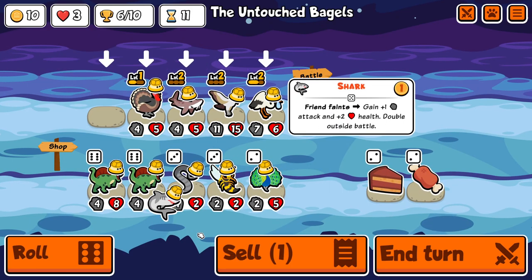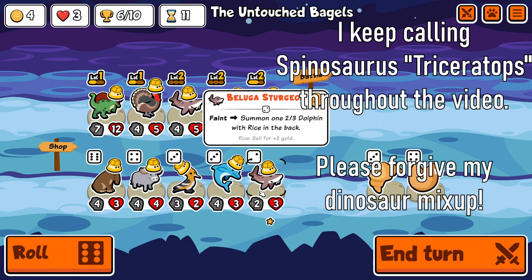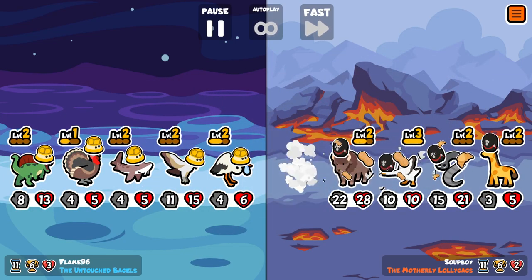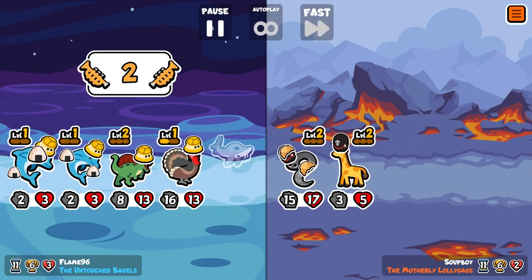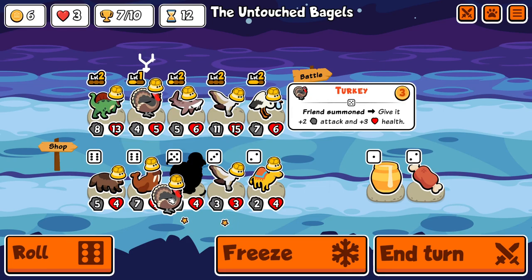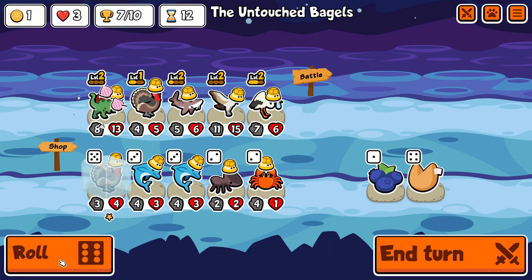The other unit this combo is going to need is the Triceratops, and it's very lucky that I managed to find even 2 on the same shop roll. By the end of the turn I even get it up to level 2. The synergy is that if you put an onion on the Triceratops, it gets to hop back to the back of the team after the Sturgeon has spawned the Dolphin, so it can continue buffing the team.